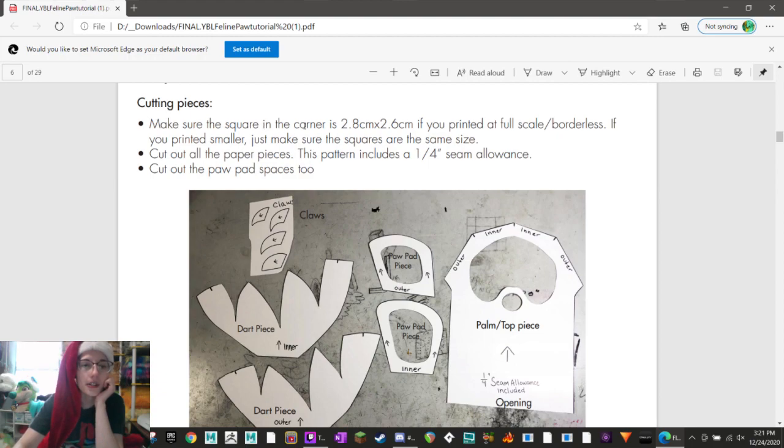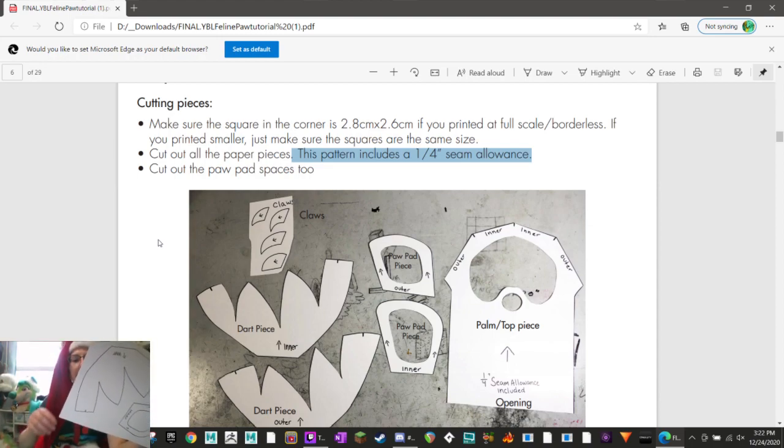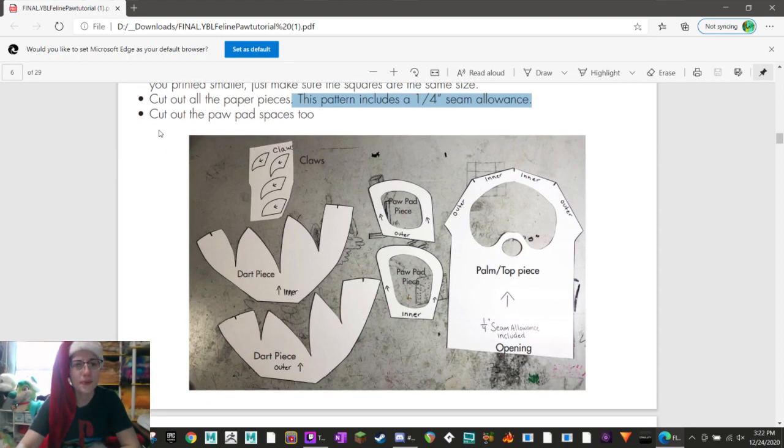Preparation - cutting the pieces. They're gonna have us measure it to make sure it's the right size. What's interesting about this pattern is it includes the seam allowance. So normally you'd cut out the pattern and when you're tracing it onto the fabric you'd leave a little extra, but this one - we're just going to cut right on the line. It's very confusing. Cut out the paw pad spaces too - this is what we've got to get to.